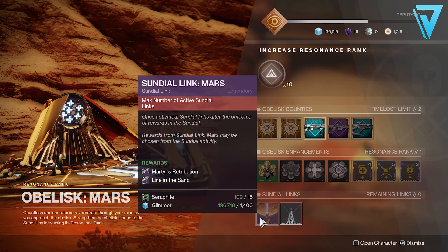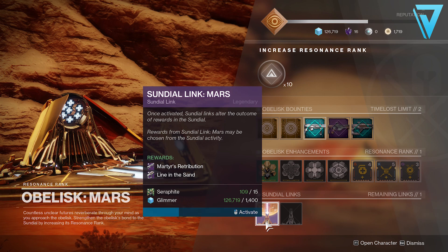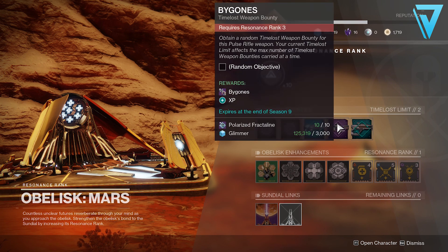Now if you haven't actually connected to this particular sundial, you can reset it down here at the bottom just by resetting the link. It will cost you 10,000 glimmer to do so, but you will be able to reset and reconnect to this obelisk if you need to. It is also possible to connect to more than one obelisk, but you do need to have a good season rank in order to do so.